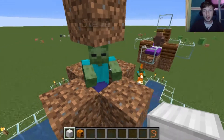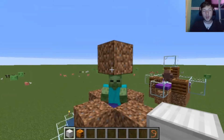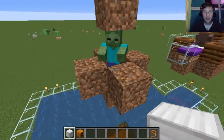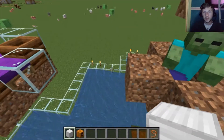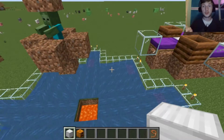Now this zombie right here, whose name is Steve — you need to put a normal block above his head, otherwise he will burn in the sunlight. That way you can be generating iron day and night. What he does is he upsets the villagers if he's close enough to them, and the villagers will call in an iron golem to defend them.